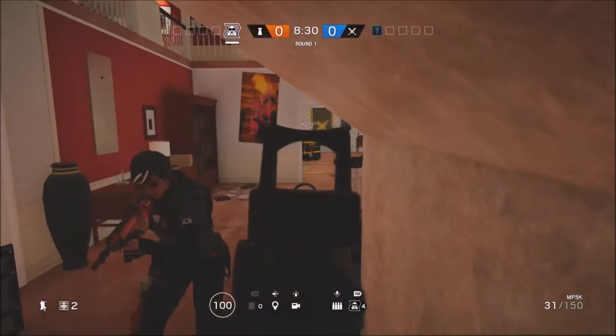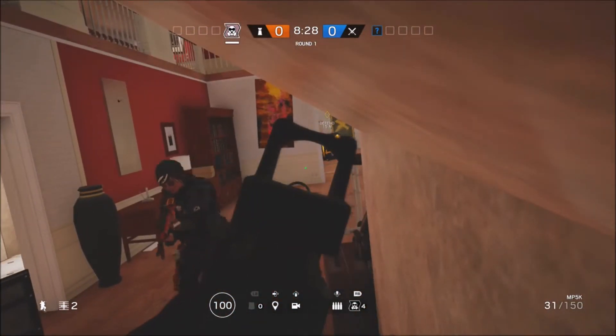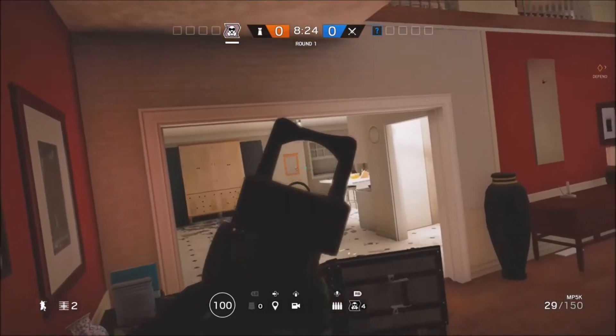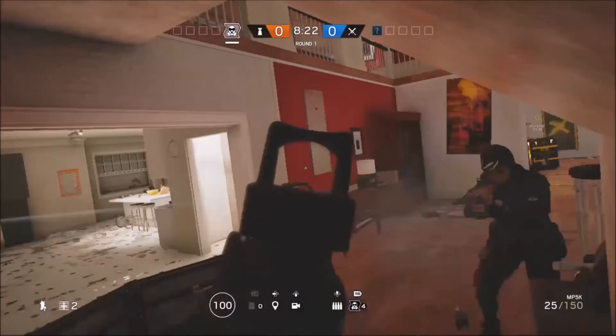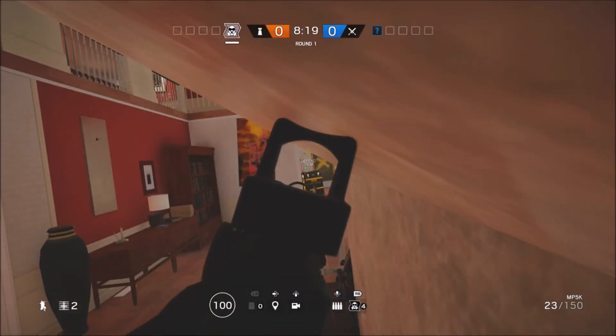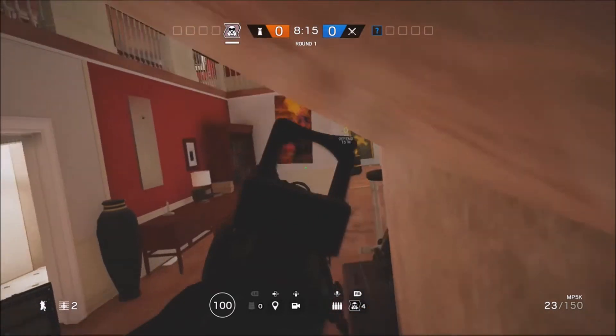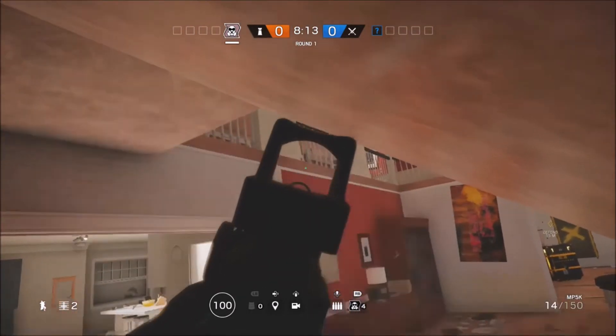As soon as you're in the corner, just tilt your weapon to the right. What will happen is your full body will go invisible, but your gun will still be shown. You can do this with any operator that has a shield.